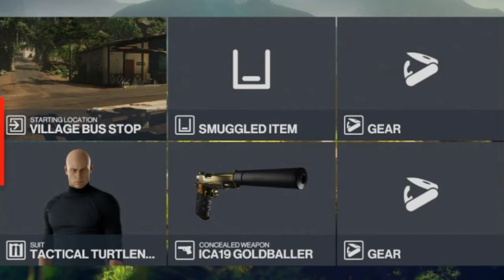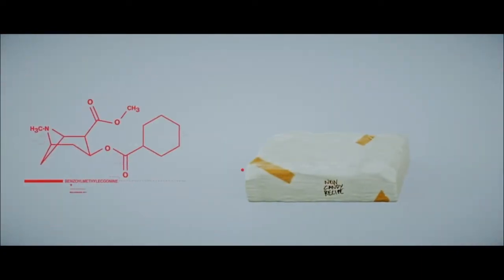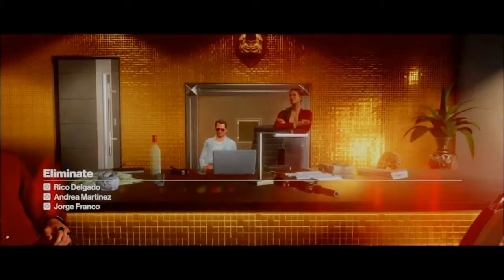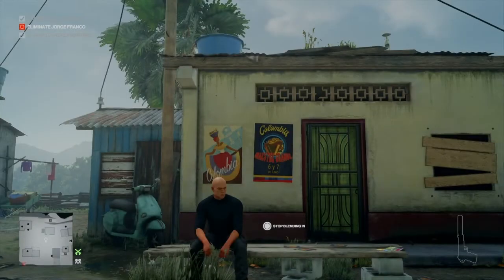Let's get reacquainted with our target. Chemist Giorgio Franco: the brilliant but aloof and anti-social Franco has been hard at work developing a new type of super cocaine, inhabiting a decidedly hostile environment.